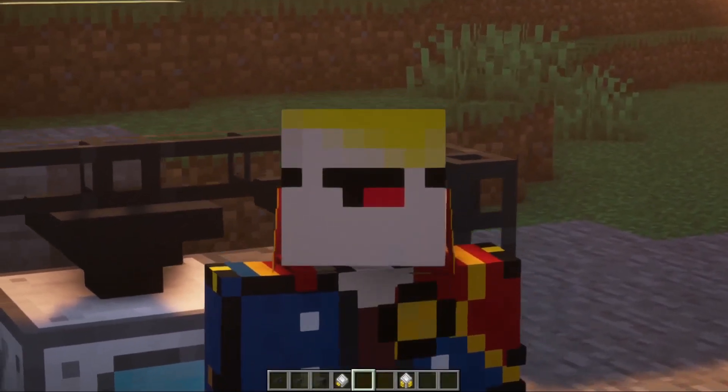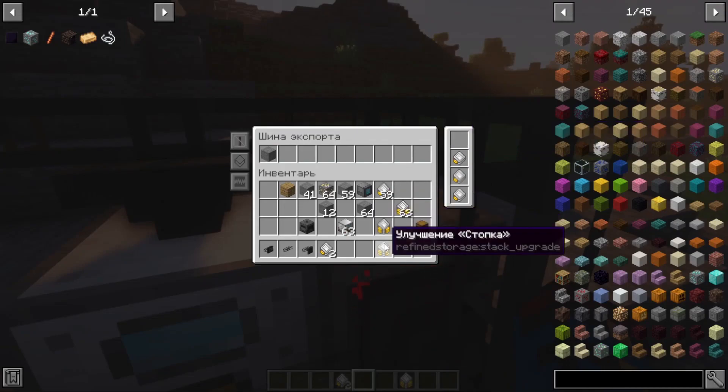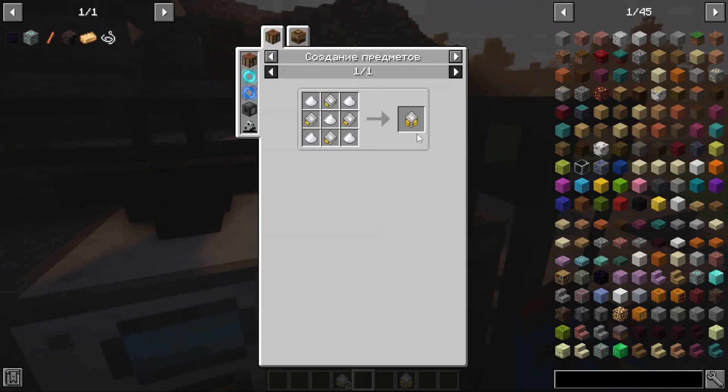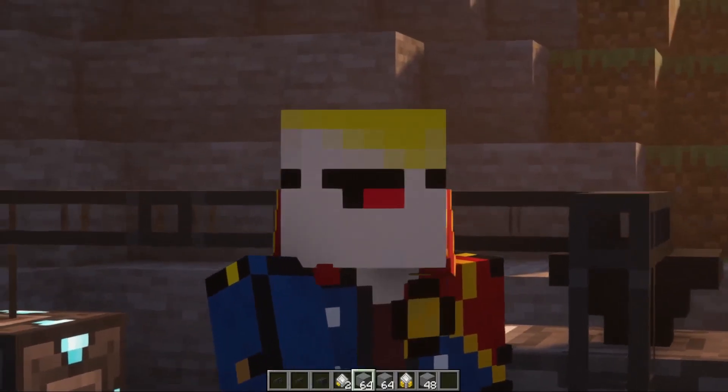But if that's still not enough, you can remove one speed upgrade and add a stack upgrade instead — it is crafted from speed upgrades. The stack upgrade will allow you to load a full stack of resources at once. I think I've answered your question.